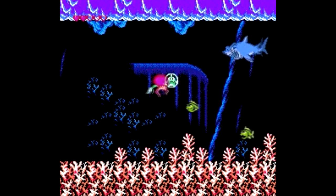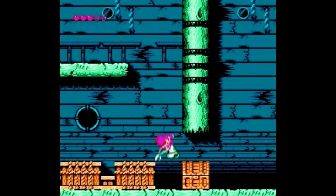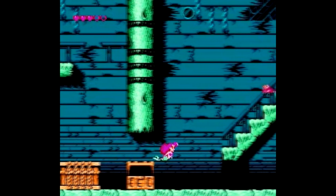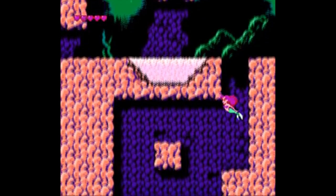Well, sort of — by shooting bubbles, trapping fish in them, throwing them at other enemies, throwing shells, and flipping your tail and stuff. And you do this across five stages. For as short and easy as Little Mermaid is, it's still a well-made game, just as you'd expect from a Capcom Disney game.